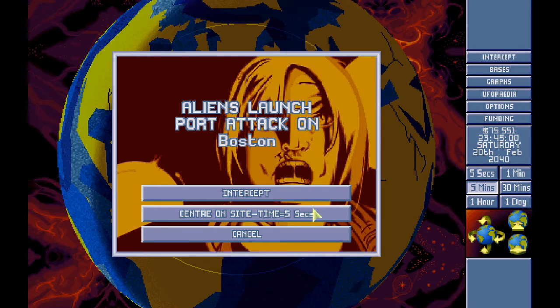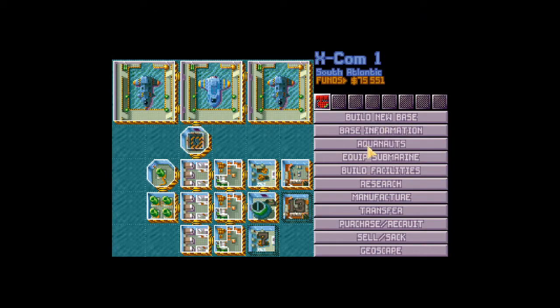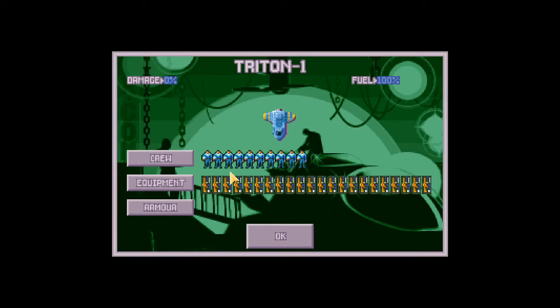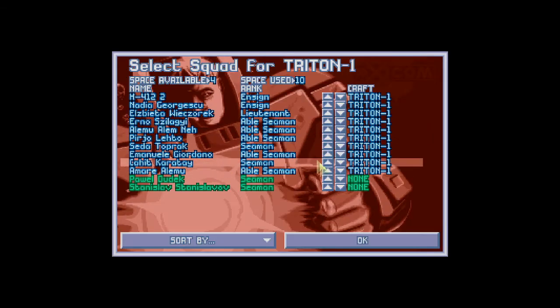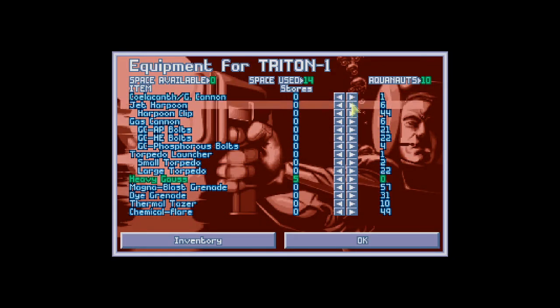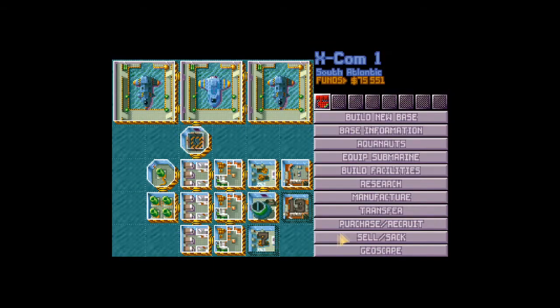Aliens launch a port attack on Boston. This is bad. This, ladies and gentlemen, is where we're about to lose a lot of men. This is going to be ugly. We've got heavy gorse rifles but we don't have any ammo for them. Sadly.